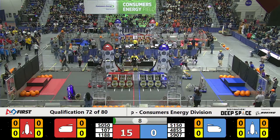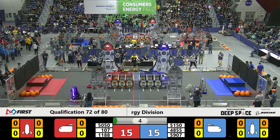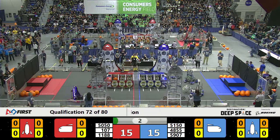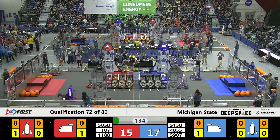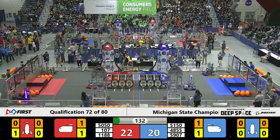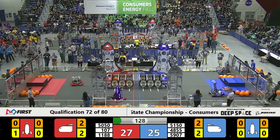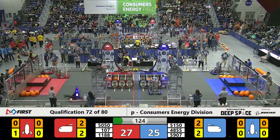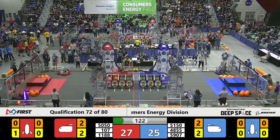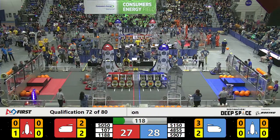107 takes it to the paint for this red alliance while 50-50 tries to place one on the far side of this cargo ship. 4855 with the last second grab of the cargo just as it was about to roll out of the cargo ship. The Royal Oak Ravens place one low for two and the Ramageddon puts up another for three. That's cargo in the ship.